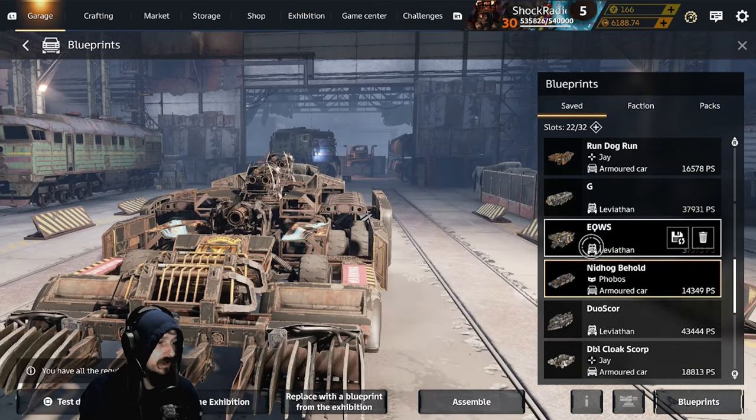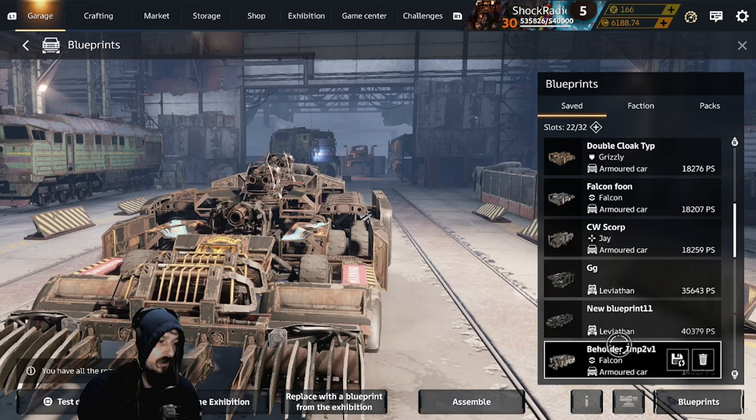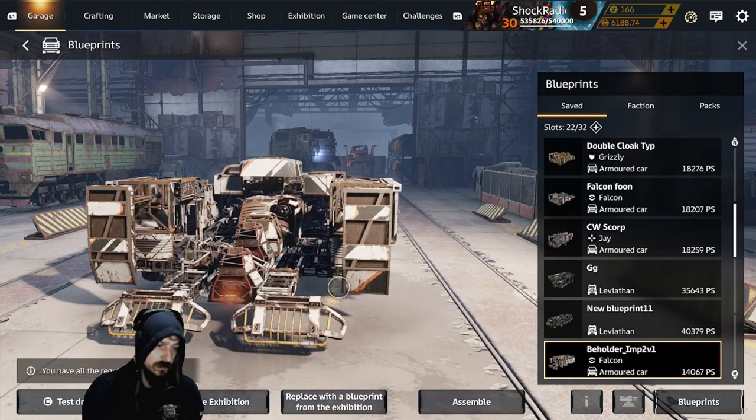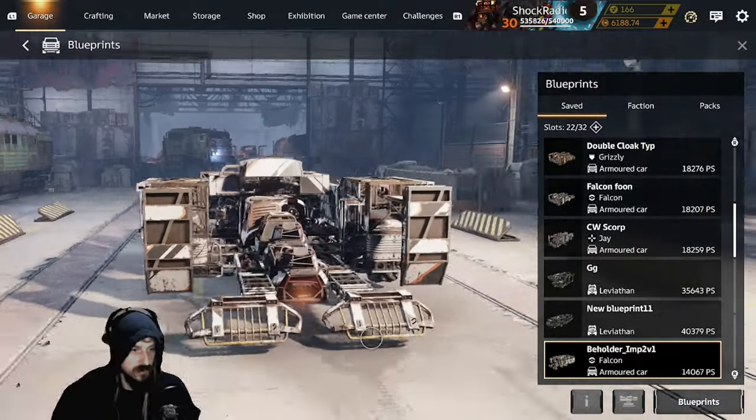This utilizes close-range combat to go fast in circles around your opponent, stripping guns and doing maximum damage. And then finally, to showcase the Beholder, we have Imps. You can't go wrong — my favorite weapon in the game is the Imps. Love Imps on some Omni wheels.